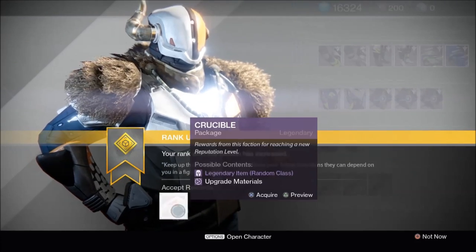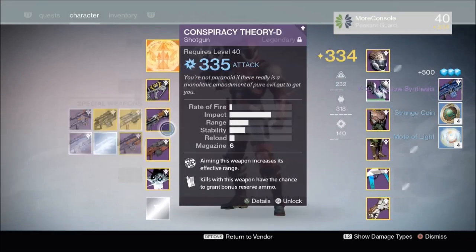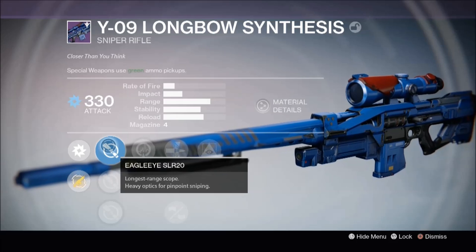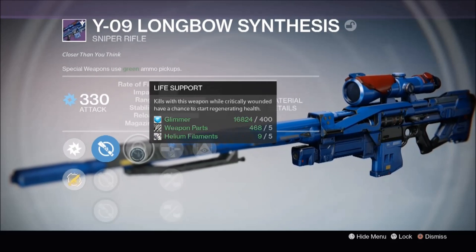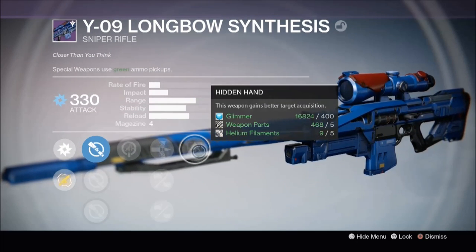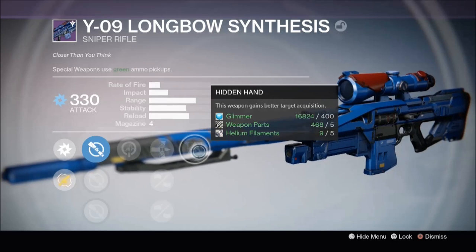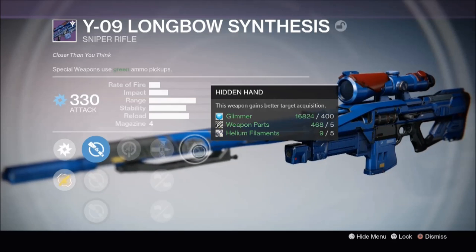Righty then, let's see what Lord Shaxipoo has for me. Let's see what we get — we've got the Longbow Synthesis. Okay, that's not too bad at all. Let's have a look at the perks. Now, I'm no sniper here, but I know that my friend Andrew, aka Unknown Player, wants one of these. We've got Longview, Ambush, Life Support — kills with this weapon while critically wounded have a chance to start regenerating health — that's a bit shit on a sniper. Armor-piercing rounds, Rifled Barrel, Smallbore, and Hidden Hand — this weapon gains better target acquisition, which by all accounts is a fucking excellent perk for a sniper rifle. I'll be taking this for a whirl in the Crucible. Thanks, Lord Shaxipoo, you one-horned bastard.